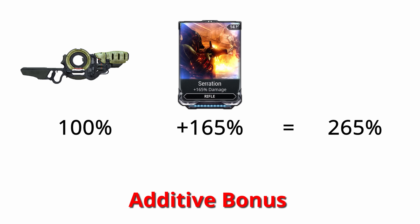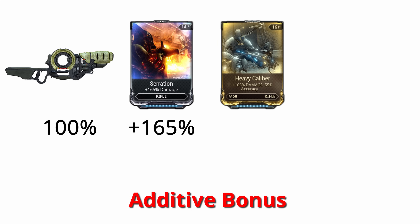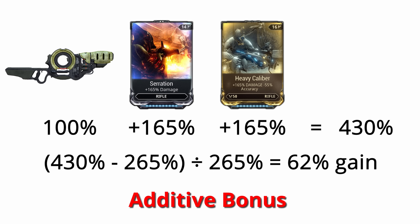The first additive bonus on any stat does what it says — our damage goes up by 165%. If we then add another damage mod, say Heavy Calibre, which also gives plus 165% damage, we now have 100 plus 165% plus 165% for a total of 430%.